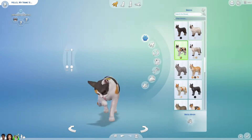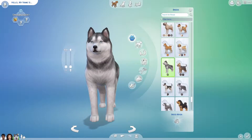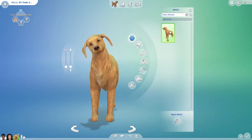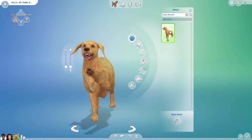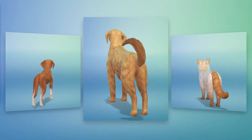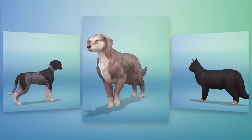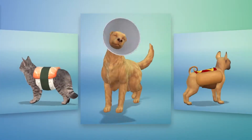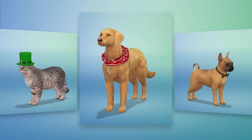Start by choosing a cat or dog — small dog, big dog — and a quick search: Golden Retriever. You can choose a tail, change their coats, patterns, fur length, and more. And for the first time ever, you can dress up your pets in the height of fashion and tasteful accessories.